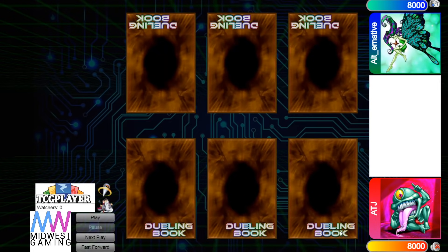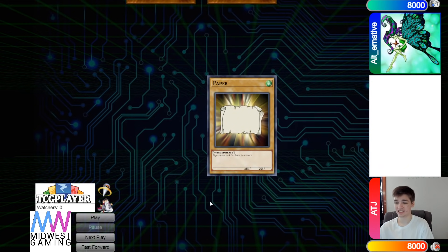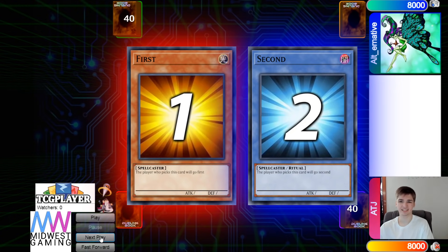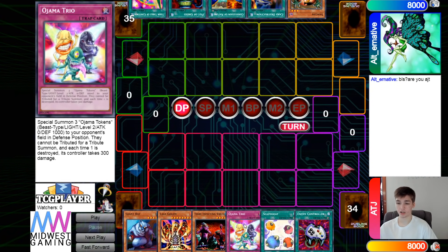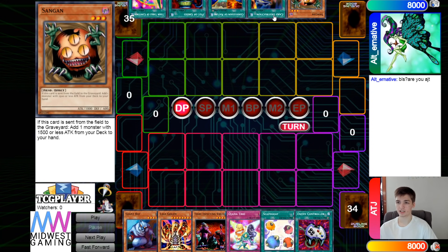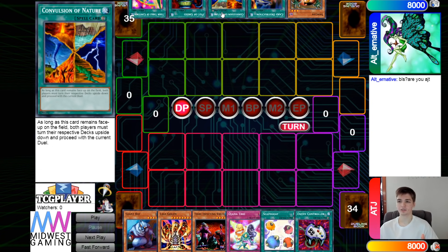Hello guys, the DB Grinder here back at it again with another video. This time we have ATJ versus Alternative in GOAT format. ATJ wins rock paper scissors and decides to go first. Both decks are 40 cards. ATJ's opening hand has giant rat, lava gong, tribe, Ajama trio, scapegoat, and enemy controller — looks like a burn deck. The opponent has sandgan, card destruction, nature, greed, and toon table — an FTK deck, which is cool to see in GOAT format.